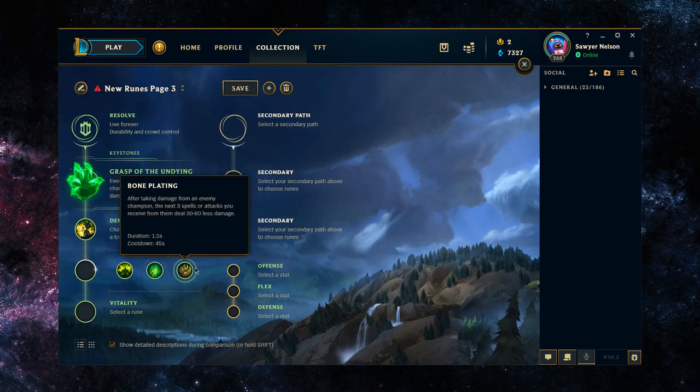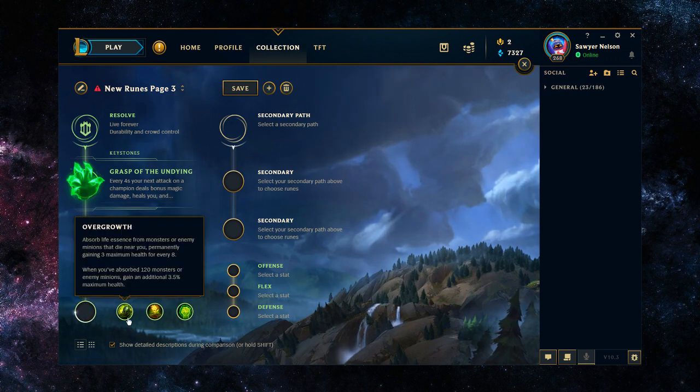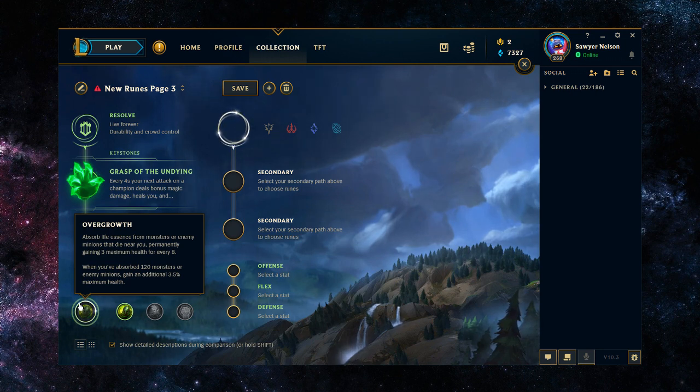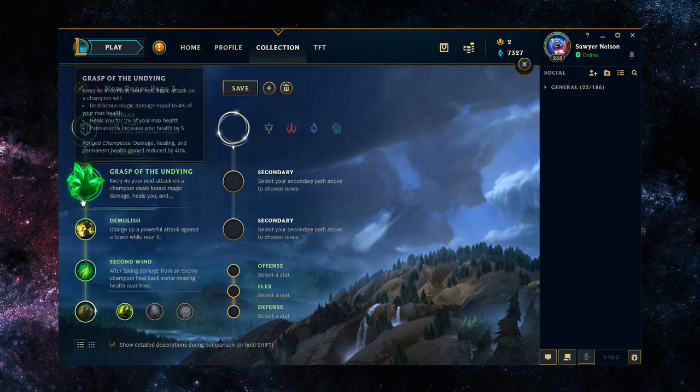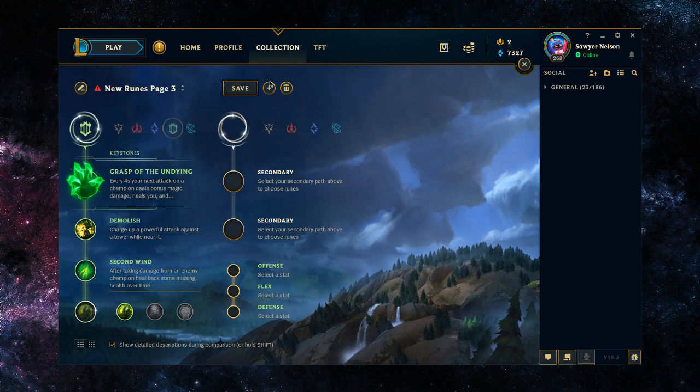You do have a good option in usually Second Wind or Bone Plating. If you were running Grasp, I would run Second Wind for more healing throughout the laning phase. For the fourth rune, you have Overgrowth or Revitalize, and Overgrowth would probably be your highest value as it gives you more HP. With that HP in combination with Grasp, Second Wind healing, and the resistances you gain from the ult, it would make you tankier. But you can get the best parts of this rune tree through secondary runes anyway.